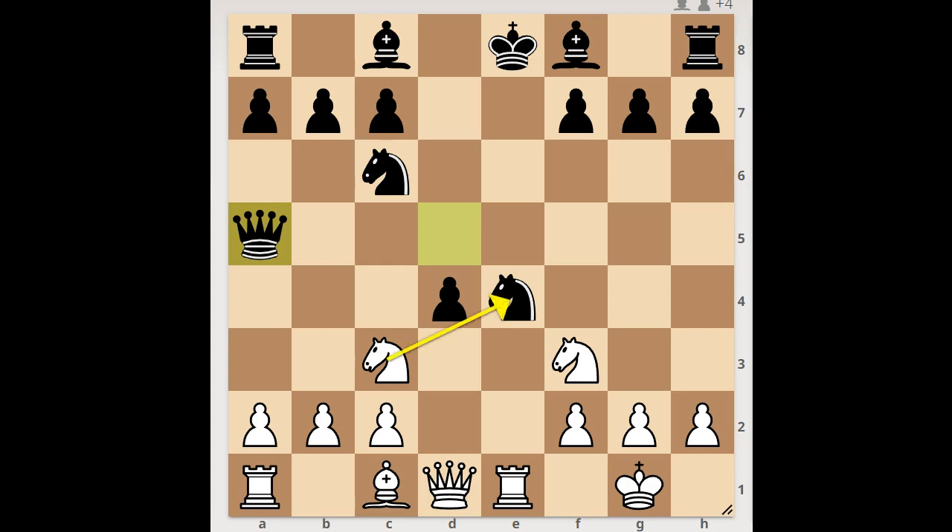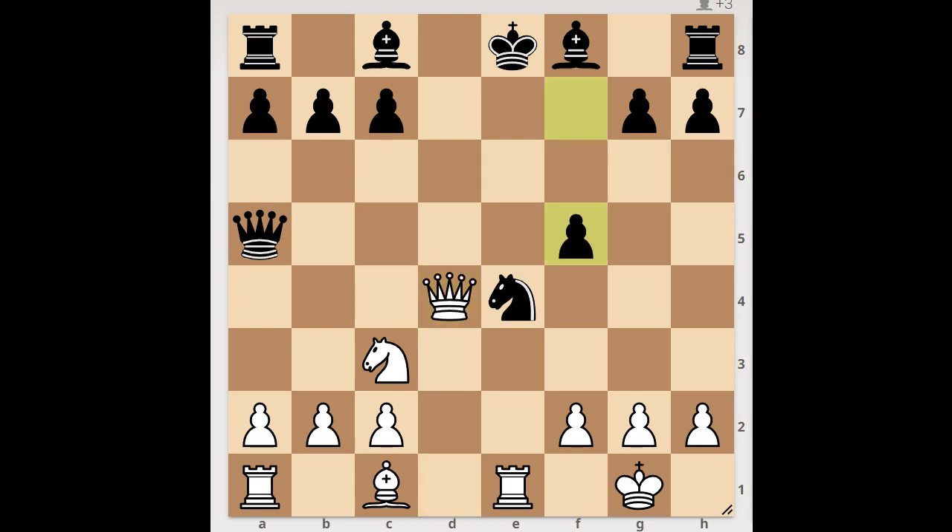Knight takes knight was perhaps expected, but we have knight takes pawn, knight takes knight on d4, queen takes on d4, defending the knight — white to move. How would you continue? Quite often it is a good idea to attack a pinned piece with a pawn, but not in this case. What's wrong with attacking the pinned piece? Then bishop to c5, and black wins.